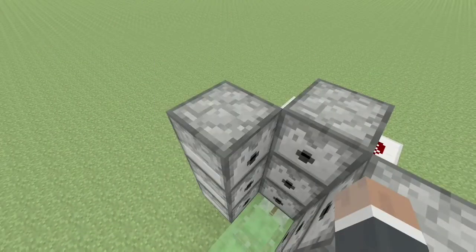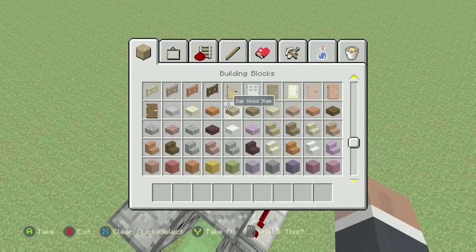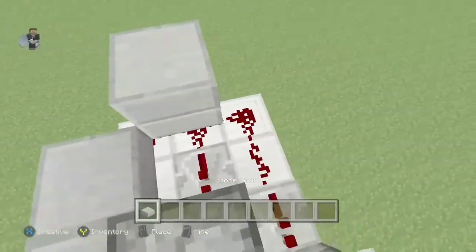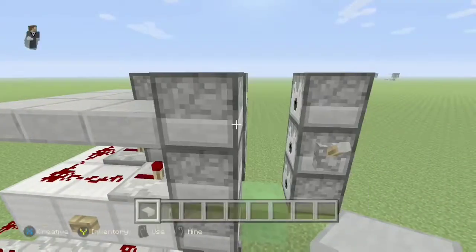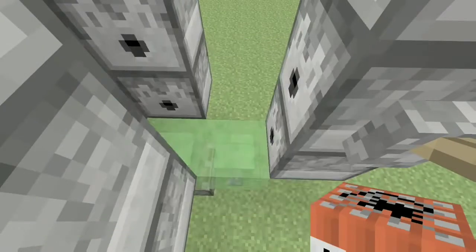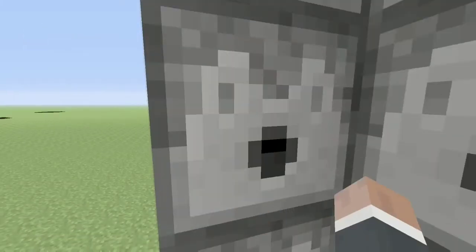For extra precaution, put slabs right here protecting the redstone, and an emergency lever right here just in case TNT gets stuck. You can launch it back up so it won't blow up in your face.